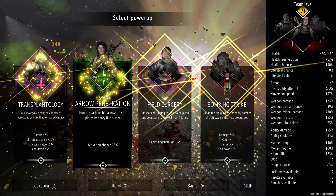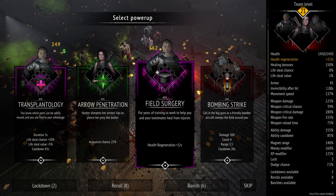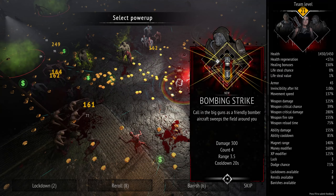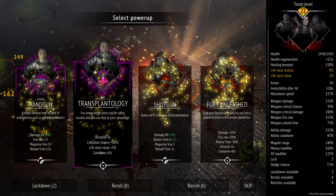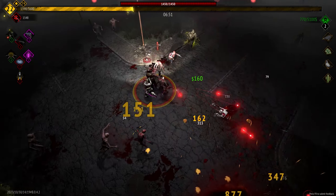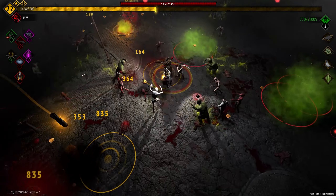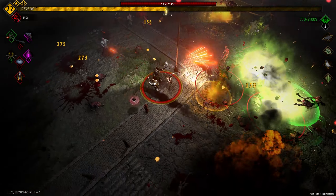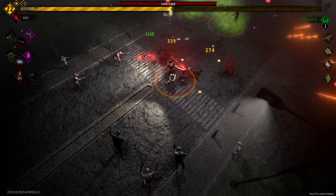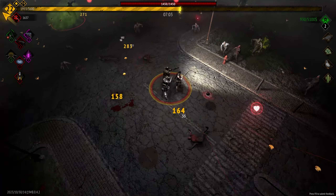Between all of the health regen — plus five — and everything else, you end up being incredibly sturdy. And if you are somehow unable to regenerate the health you need to keep moving, then the Medic can reanimate you. He can basically pick your team up once every 60 seconds or so.